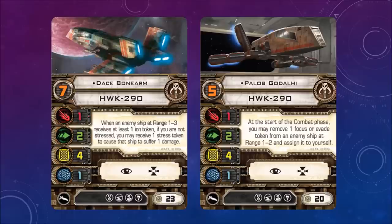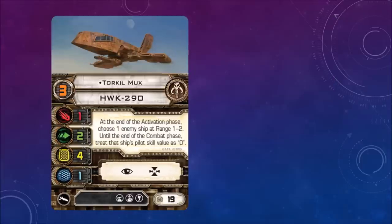The HWK-290 only has 1 attack by default — it's with blaster turrets or ion turrets that it really shines. Palob Godalhi — at the start of the combat phase, you may remove one focus or evade token from an enemy ship at range 1 to 2 and assign it to yourself. Torkil Mux — at the end of the activation phase, choose one enemy ship at range 1 to 2; until the end of the combat phase, treat that ship's pilot skill value as zero.